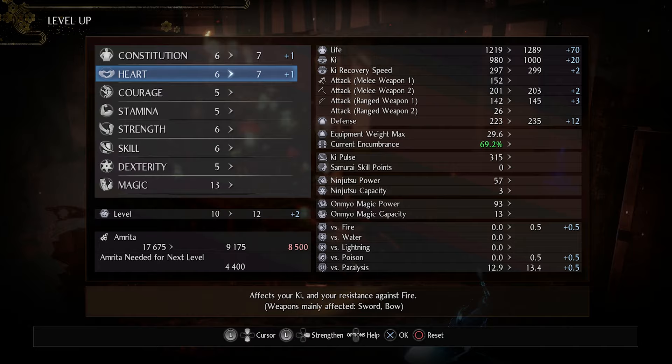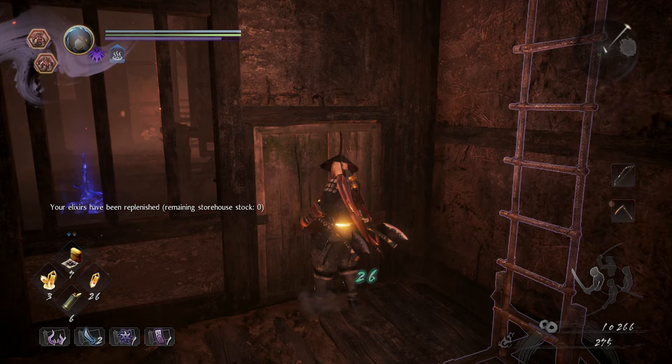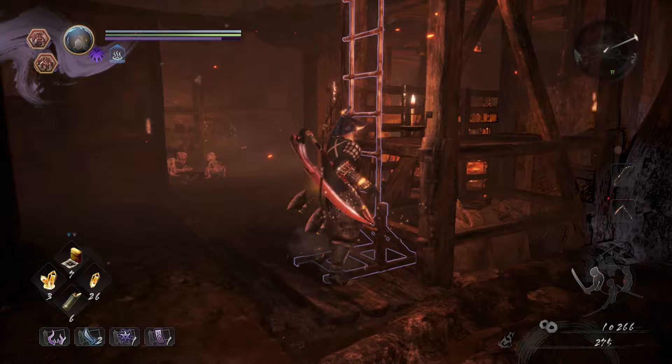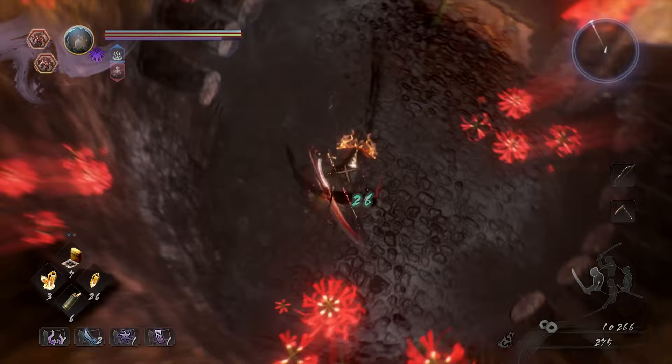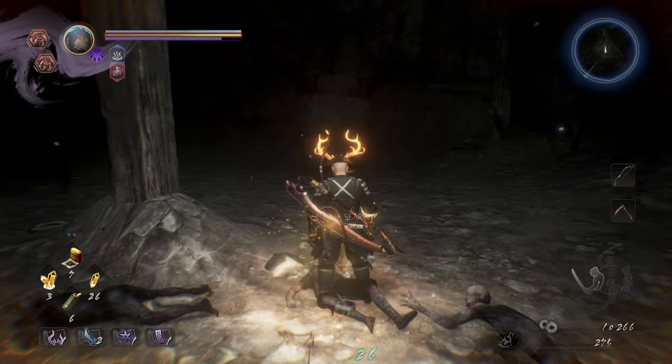Let's put one and one, then two more points in magic. There's also going to be cause to put a few points in strength and dexterity here and there, because your guardian spirits — along with some of your equipment — have combined strength and dexterity requirements to activate some of their perks. And once again, we have an Ippon Datara patrolling around.